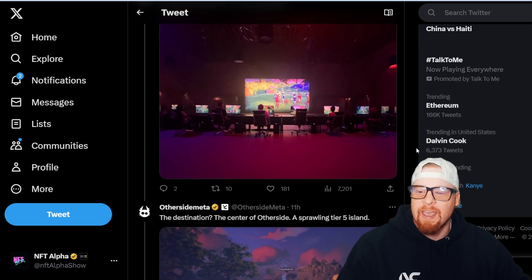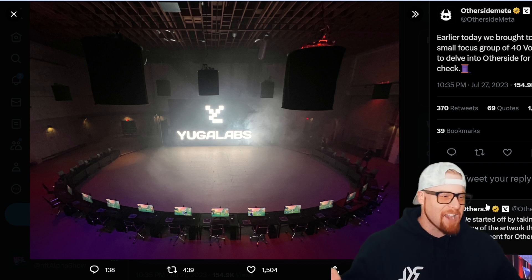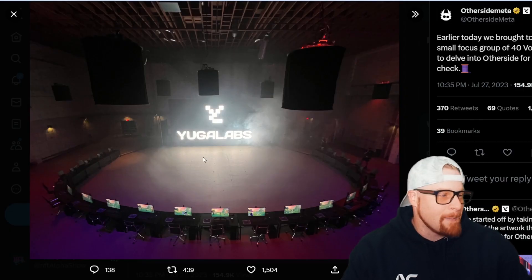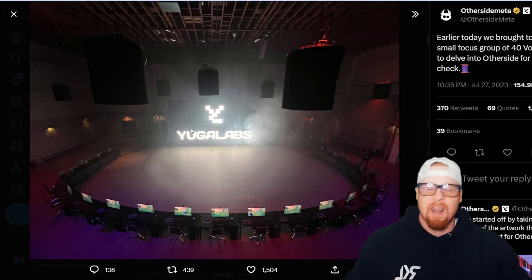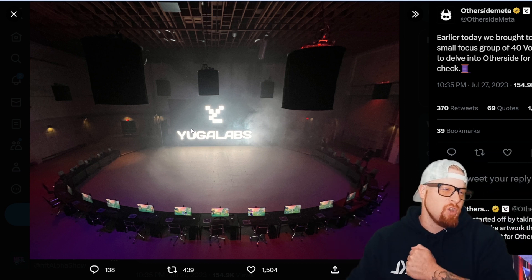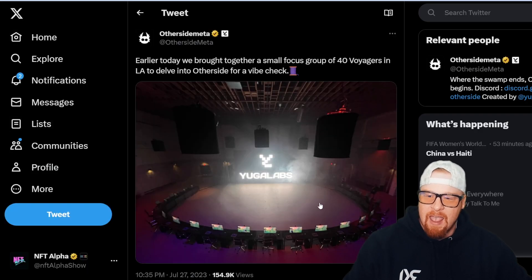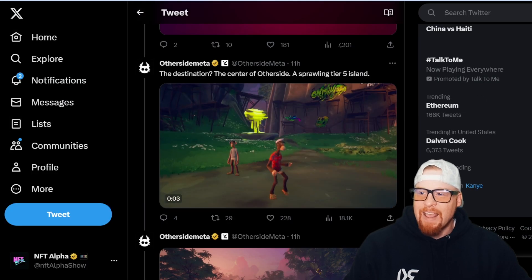Voyagers traveled to an unexplored land — before we even go into it, look at this picture, this is so badass. I wish I got the invite — I'm a community member, so invite me out to LA next time. I want that Yuga Labs sign in my room. They set up 40 computers and had 40 community members come out to test their game.